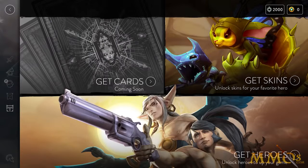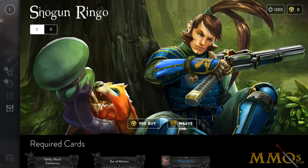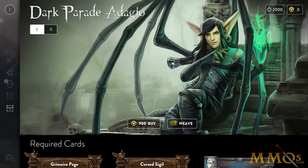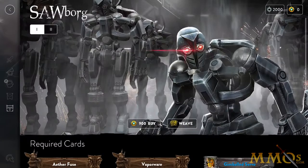Hi, this is your friendly neighborhood Kraken, and I'm here today to tell you about the new skin system. We're rolling out skin themes for six heroes this release, including Shogun Ringo, Prehistoric Glaive, Bug Petal, Dark Parade Adagio, Candy Trollkoshka, and Sawborg.